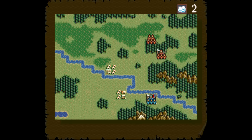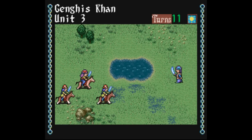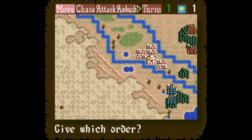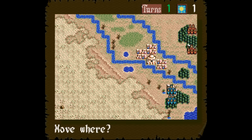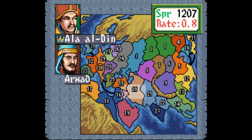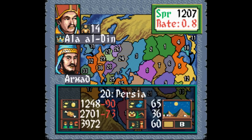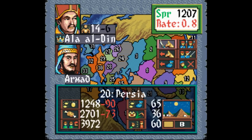Genghis Khan 2: Clan of the Gray Wolf for Super Nintendo is yet another tactical game where you fight to conquer territory, appoint a general and an advisor, make sure the people are happy and able to generate resources, then recruit more troops and go fight some more. The difference with this game versus every other Koei game is that it's a little more combat-centric. The scenarios are still pretty long, but this can be a decent playthrough against a second player, provided you familiarize yourself with the manual or by watching a Let's Play.